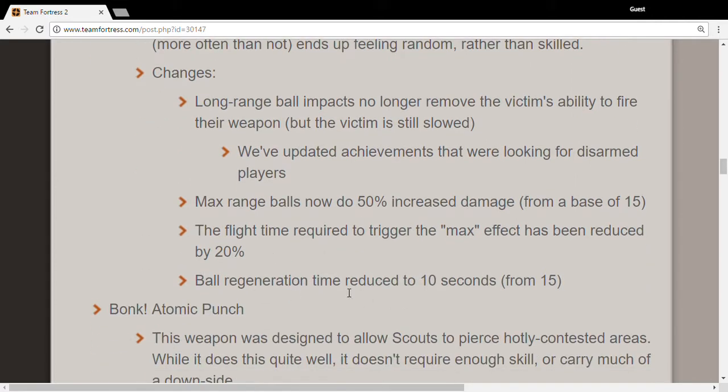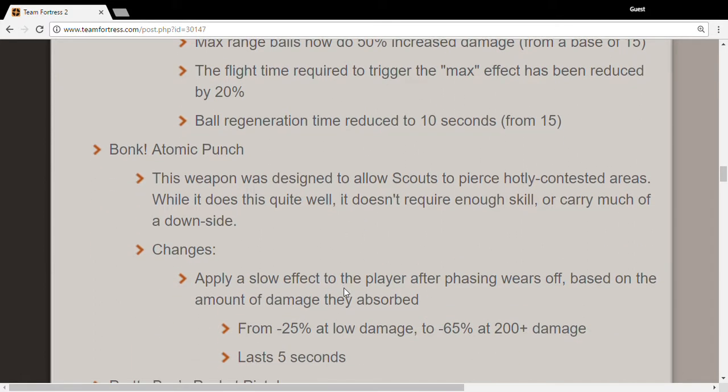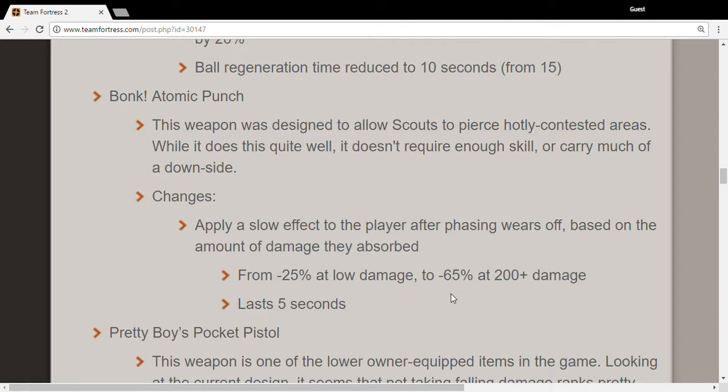Ball regeneration is also changed. With Bonk, you get slowed down after you get hit, and it's based on the amount of damage. It's going to be really punishing for a scout trying to absorb damage from a sentry during an intel cap — all the way up to 65% slowdown if you take over 200 damage.